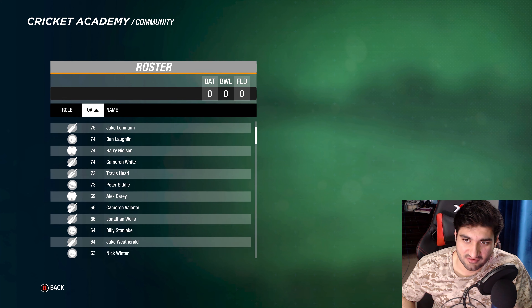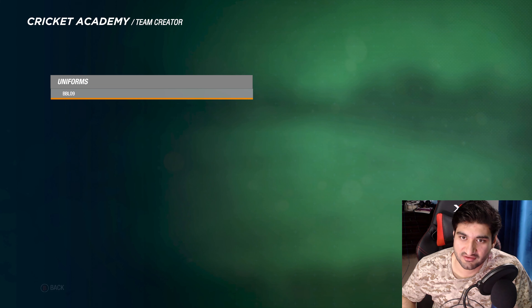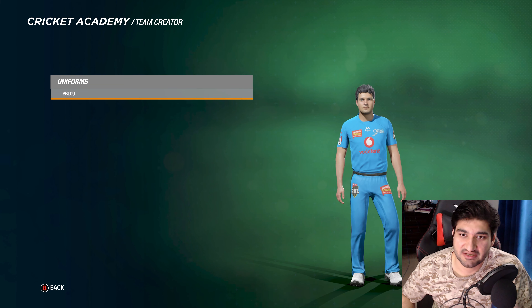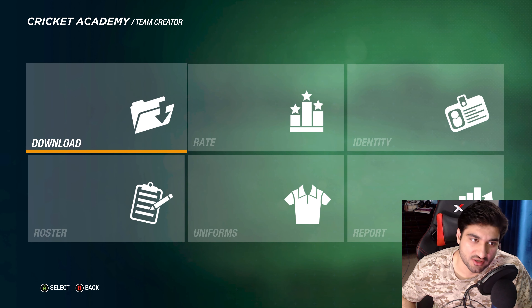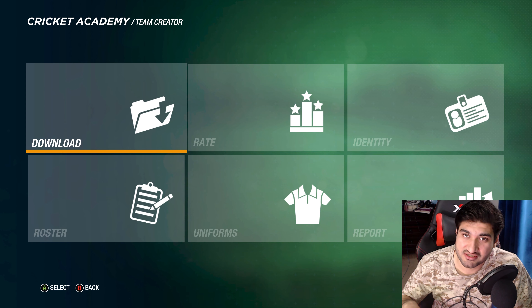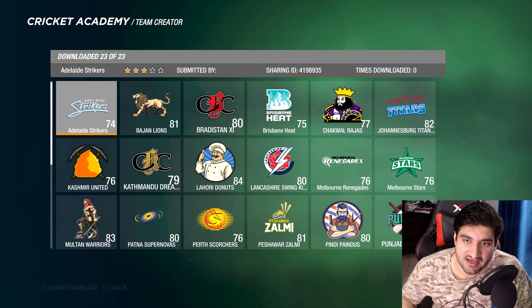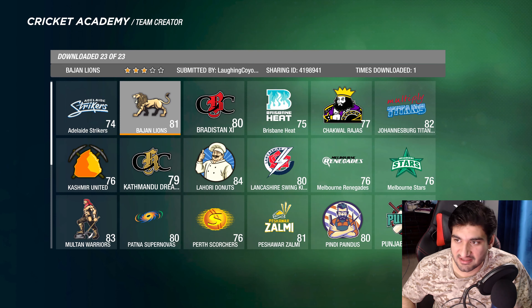Select the team and if you want to check, the roster has pretty much every single player, and the kit is the updated kit as well. You just hit Download with Logos — I'm not going to do it because I already have it. After that it'll ask you to replace the players, so do replace the players because they're really well made.